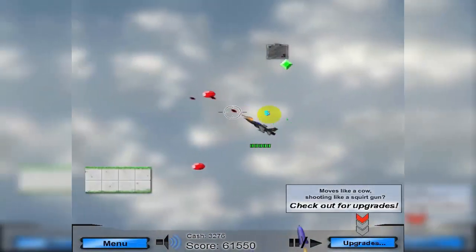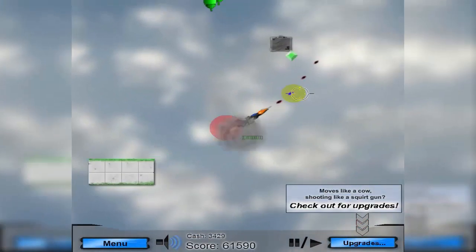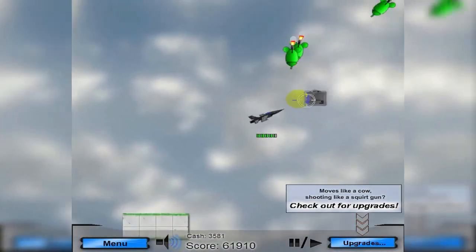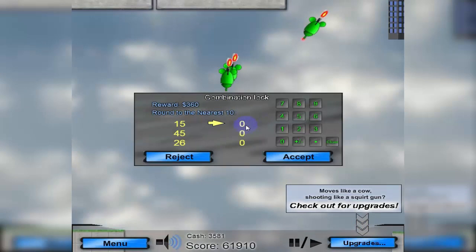I got him! Now see all those jewels I pick up — they give me money. There was also a checkpoint that I ran over, so if my plane loses all its health and I have to respawn, it'll start at the point just after I defeated the first boss. That works out well. Let's accept this.